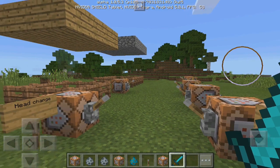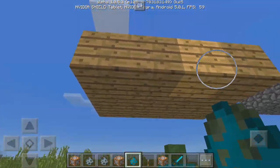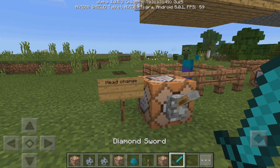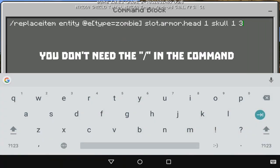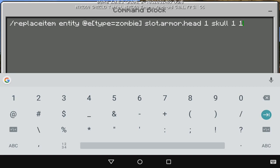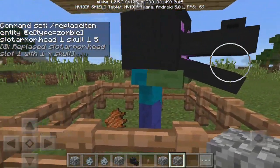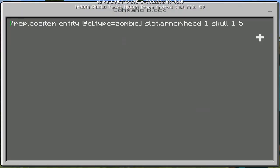I have all the command blocks set up so I can show you how everything works. The first one we're going to do is a zombie — I'll just spawn it right here. It has protection so it doesn't burn in daylight. The first command is a head change, using replace item. This number you can change to, say, five and it'll change to a dragon head — look at that, the zombie now has a dragon head!